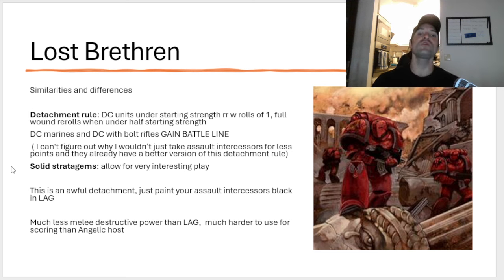It is always terrible. The only way you're ever going to get to benefit from it is if your unit is under starting strength, which means your opponent is not going to be able to wipe your squad. Maybe in a terminator that makes sense, but in a five-man two-wound Marine squad, anytime they activate at all they're going to kill that squad. If they're trying to go into a ten-man squad, all they have to do is kill five, and you still only get to reroll wound rolls of one. In order to get a full wound reroll, you have to be under half starting strength — two models left from a five-man, four models left from a ten-man. This detachment rule only applies to Death Company units, which also suck.